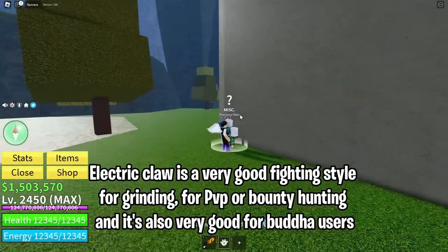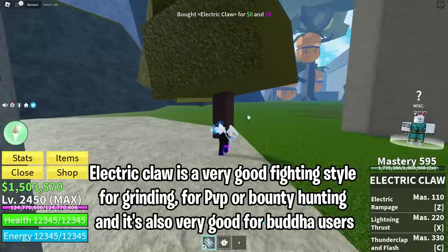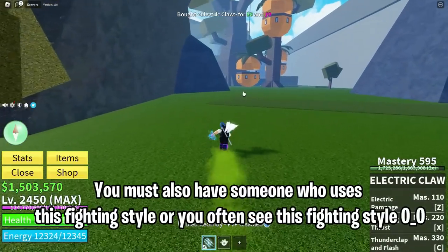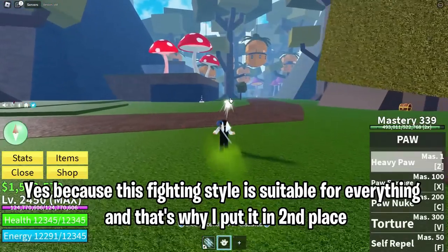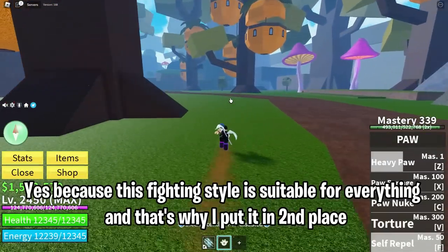Electric Claw is a very good fighting style for grinding, PvP, or bounty hunting, and it's also very good for Buddha users. You must have seen someone using this fighting style, because it is suitable for everything. That's why I put it in second place.